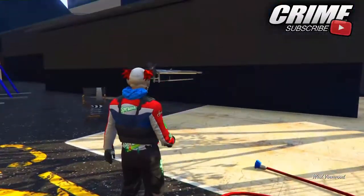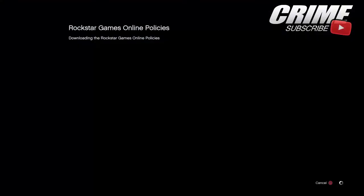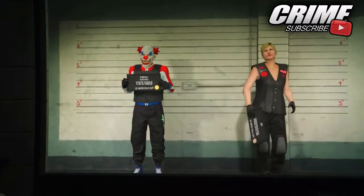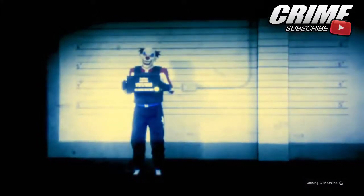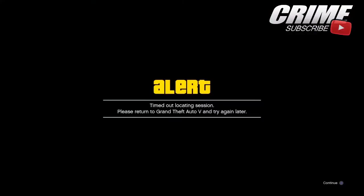From here, hit Start, go to Online, and select Choose Character. Select your female character. You'll be on a loading screen — do not close your application. Just wait on that loading screen until you get an alert message saying 'Locating timed out session, please return to GTA 5.' When you get that alert message, hit X on it.